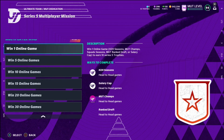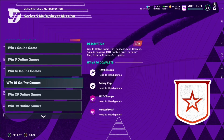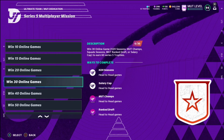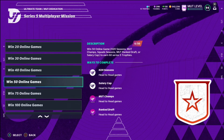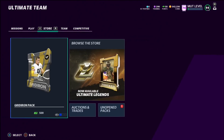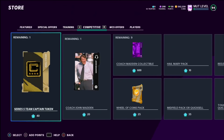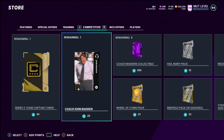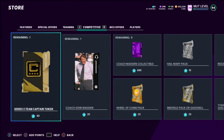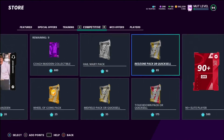If you guys play a lot of multiplayer — I don't play a ton of online in this game — but if you do, it is well worth it. If it's a week before Series 5 ends and you have like 48 online wins, just go ahead and get to 50 and you're going to get 60 Series trophies. With 60 Series 5 trophies you can get a midfield pack for 10k, the coach John Madden collectible, or a Series 5 team captain token.